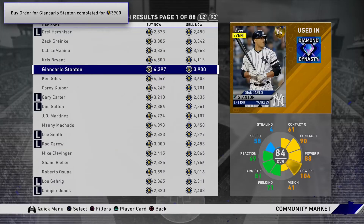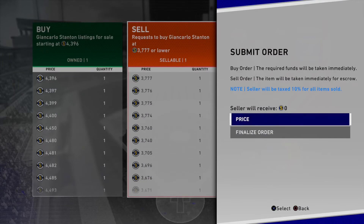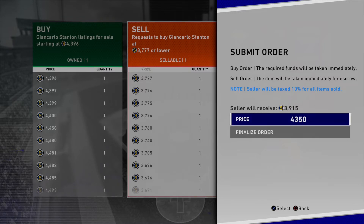Then you go back to buy/sell, go to sell order, and right now it's 4,386, so we're going to do 4,300. We spent 3,915 stubs, so unfortunately we won't make that much profit back. Let's see if we can go a little higher. You're not going to make that much profit on a gold potentially unless you get a good sell order. You just have to be careful with how you do your profits, but we're still going to make some profit off of that.